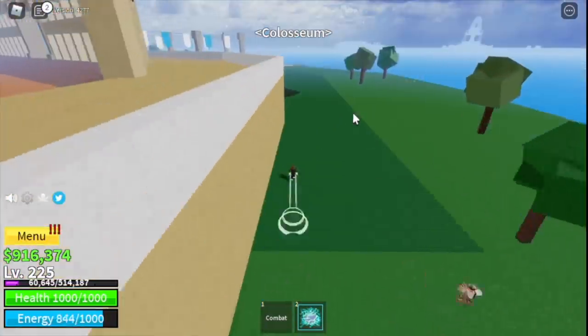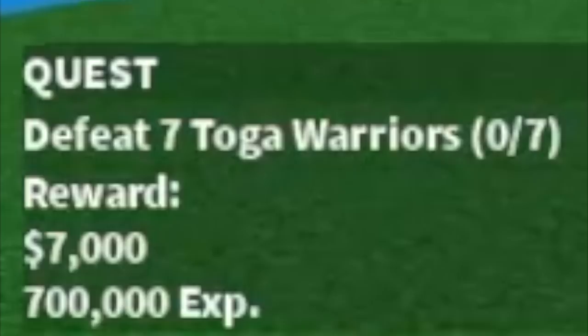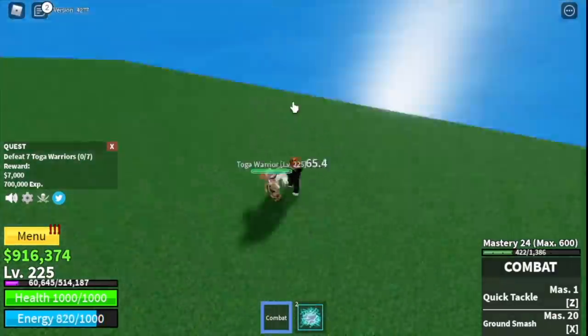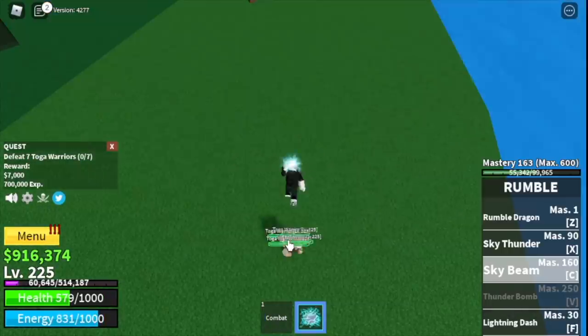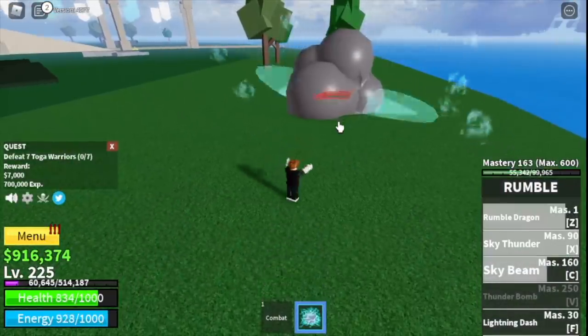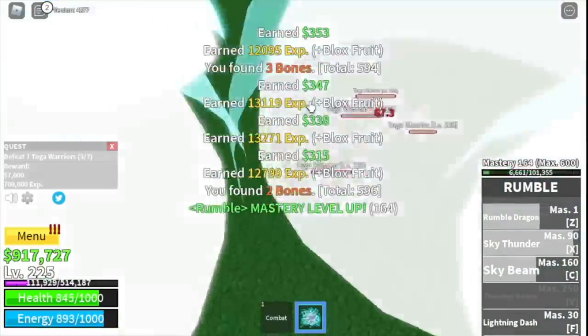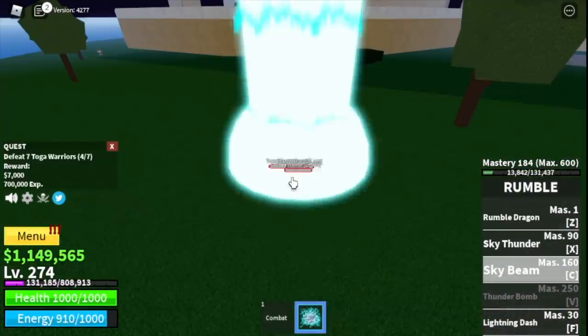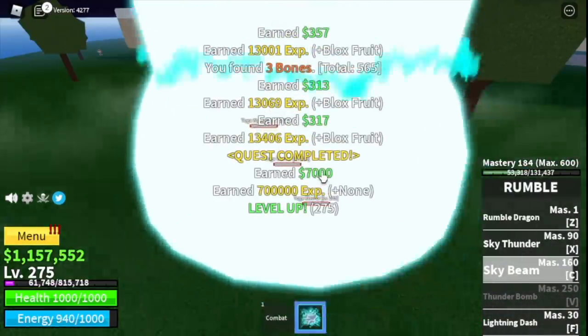Next island is the Coliseum. Start with the toga warriors — you need to defeat seven. Lure four at a time: one, two, three, four. After defeating them, lure three or four more for extra experience. The goal is to reach level 275.